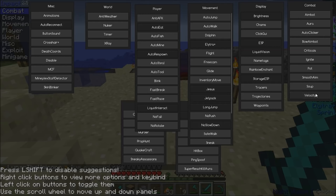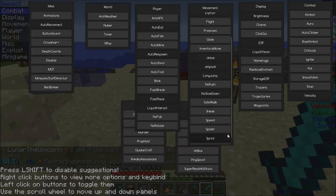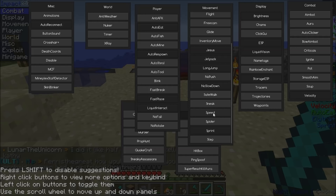Smooth aim makes it easier to aim. Velocity — I had that. I only use aura when I'm attacking other people. I like fast place on, and speed can be very annoying sometimes.